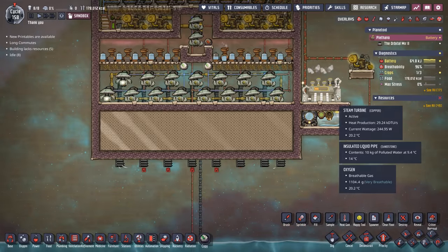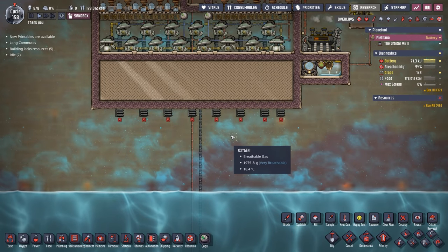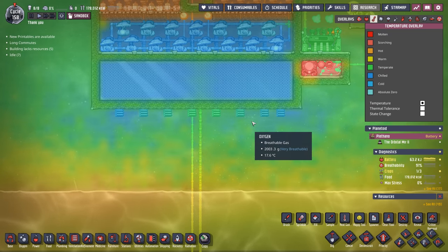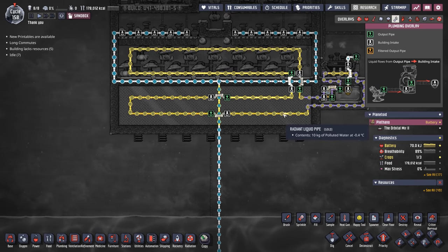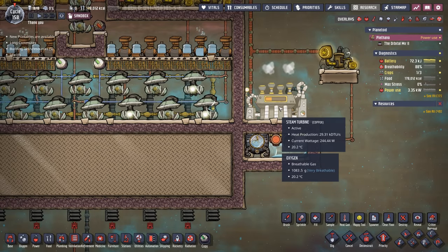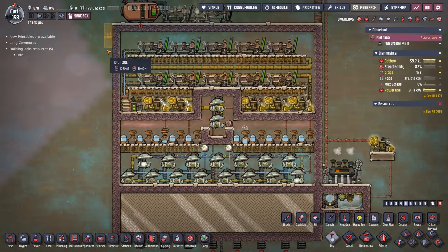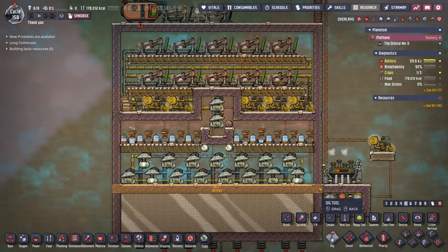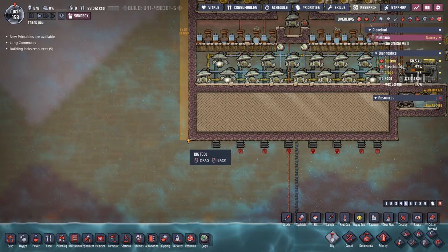On top of this system we also have to supply a pretty decent cooling solution to make sure the oxygen being supplied to our base isn't 55-60 degrees. We've managed to stabilize it to where we can produce anywhere from 10 up to 25 degree oxygen — all it took was one cooling loop using polluted water. In fact this whole solution only requires enough steel for one thermal aqua tuner and enough plastic for one steam turbine, and everything else is made out of gold amalgam or gold. The system is 21 tiles high and 26 tiles wide, so we're looking for a footprint of at least 21 by 26 — expanding to 27 for the cooling system, so roughly 35 by 35.